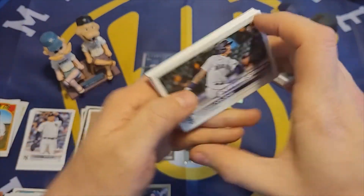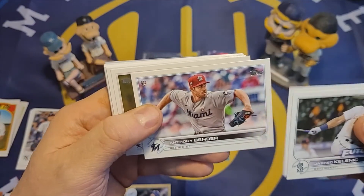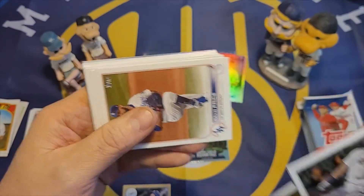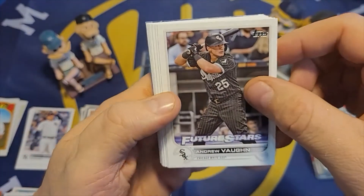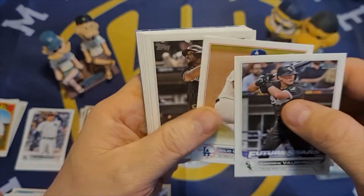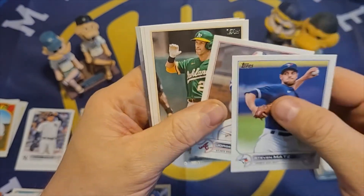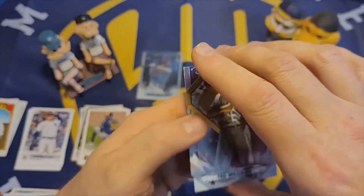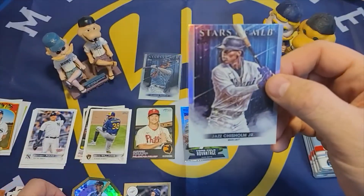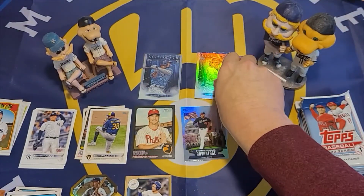The next pack: Jared Kelenic future star, San Diego Padres card with Tatis, Anthony Bender, Garrett Crochet, David Price, Andrew Vaughn future stars, Julio Urias, Jose Abreu, Steven Matz, Jorge Soler, Jon Gomes, Corey Seager. And we have one of these diamond great die cuts of Ted Williams — that's a nice one, I like that. The Stars of MLB card is Jazz Chisholm, another very nice one. I'm a fan of Jazz Chisholm, I think he could be pretty good.